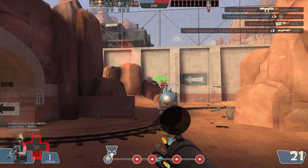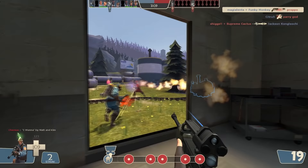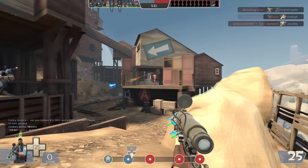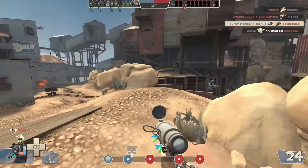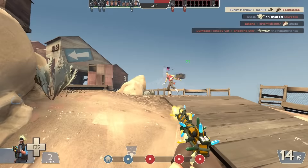I've mentioned in the past that my favorite sniper secondary is the stock SMG. I love it. It's versatile and surprisingly skillful to use. You can use it to chip away at an enemy you've already headshot in order to finish them off, defend yourself when you're rushed down, or mix it up — go for a no-scope and then finish them off with a quick volley. I encourage snipers who are used to relying on the Jarate-Bushwhacka combo, or even just Jarate in general, to give it another shot.